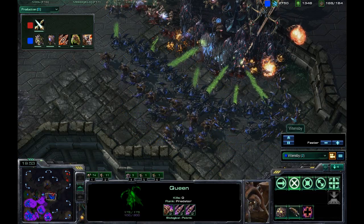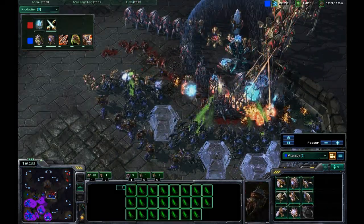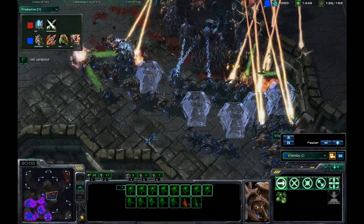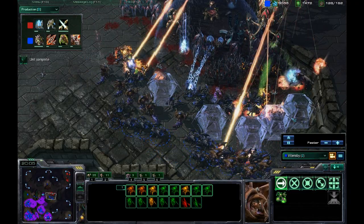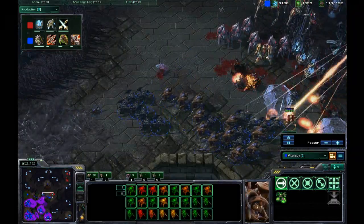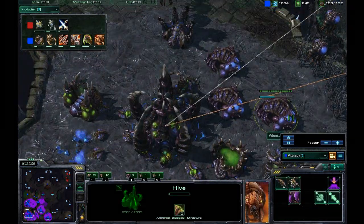Today I wanted to talk about how to beat Protoss, what strategy that Protoss tends to use in the metagame, and what Zerg should do to counter said strategy. The biggest threat to Zerg mid-game isn't so much from the Colossus. Before the Colossus comes out, it's more the Sentry and Forcefields.